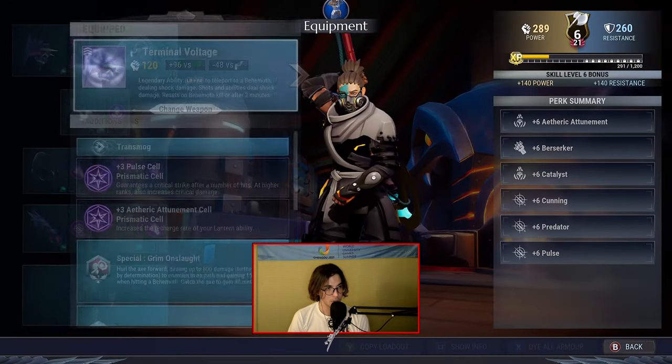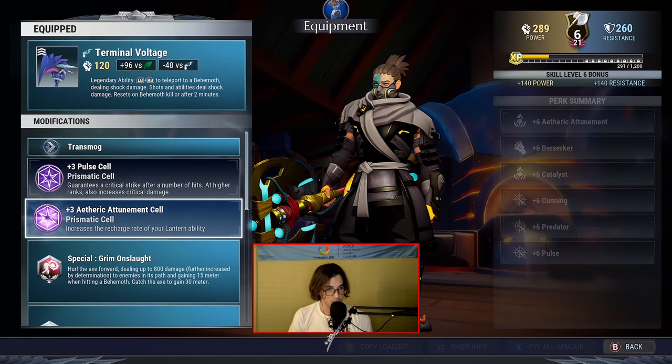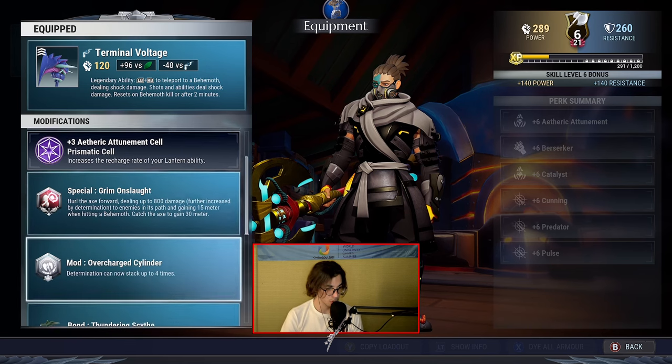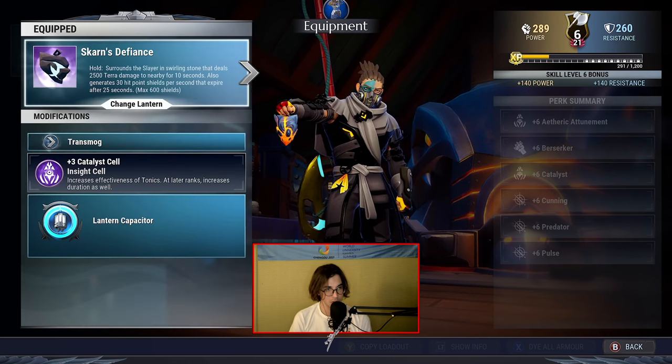For the omnicell, I went with the Iceborne. The weapon is the Terminal Voltage, which is the Malkarion X. It has plus Repulse and plus Ragetail equipment cells on it. The special is going to be the Grim, the slot mod is going to be the Overture Shoulder, and the bond is going to be the Thundercleft Slice, which has plus 380 equipment and also plus 30 damage versus behemoths, which is pretty cool.